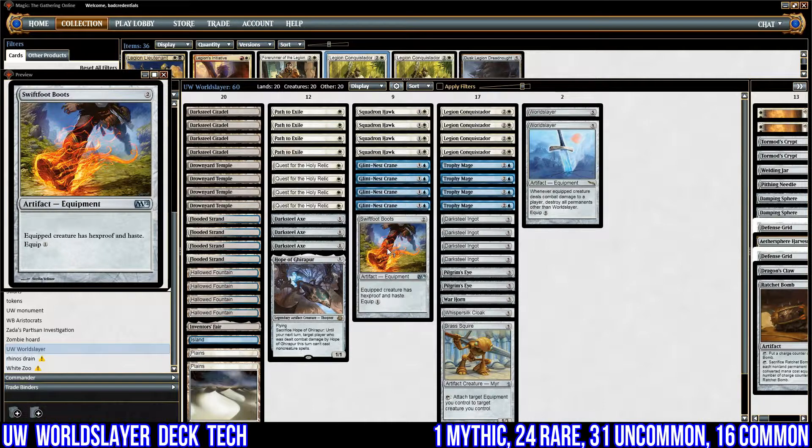I've got one Swiftfoot Boots. It's cheap — one mana to cast and one to equip — and the equipped creature gets hexproof and haste. I could have put Swiftfoot Greaves in, but the problem is I can't have shroud since I need to be able to attach equipment to my own stuff. This stops our creature being fatal pushed or similar, and we can still attack with World Slayer. It's very important that we have at least one creature that can't be targeted, so this is a good catch-all against spot removal.